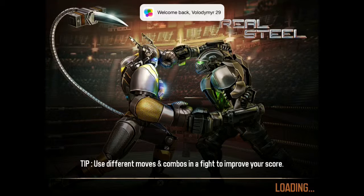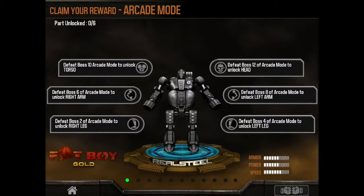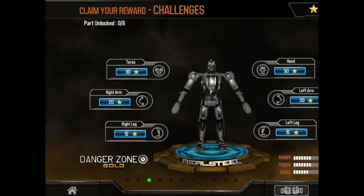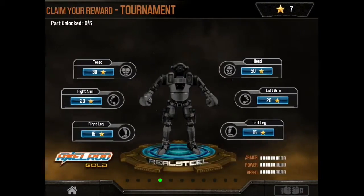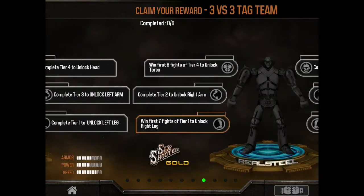I have the Scorpion but I do not have that fat guy. You can get this character, you can get Red Block, you can get Danger Zone Gold — you can get all of these with this hack. It's really cool and I'll show you how to do it.